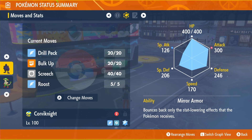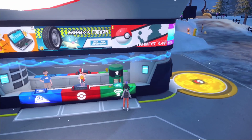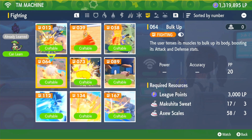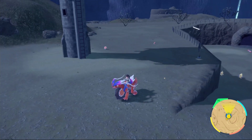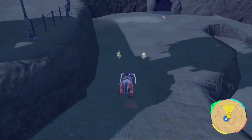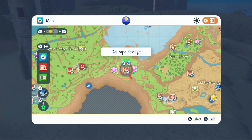To get Bulk Up, we'll need a TM. Head to any Pokémon Center, go to the green section, then the Fighting section, and scroll down to Bulk Up — that's TM 64. We'll need three Makuhita Sweat and three Axew Scales. To get Makuhita Sweat, come to East Province Area 3 Watchtower and search around until you find a Makuhita or Hariyama. Take them out to get the Makuhita Sweat.